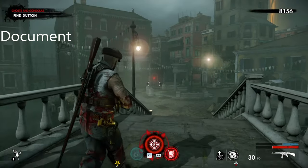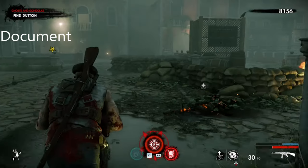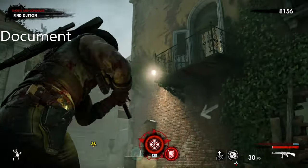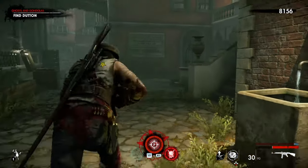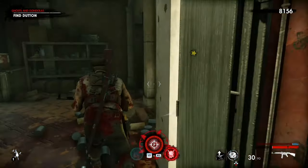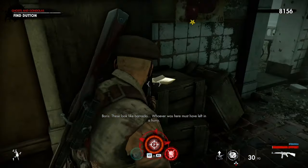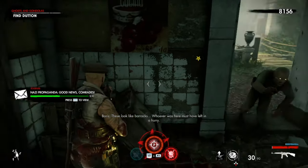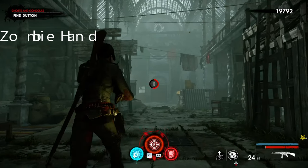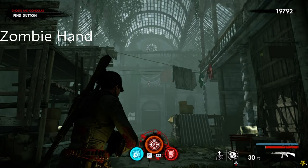The next collectible is the document. You come over this bridge, do the flamethrower section, then come over to this archway. It's just right up these stairs — to the right, then to the left. It's here.